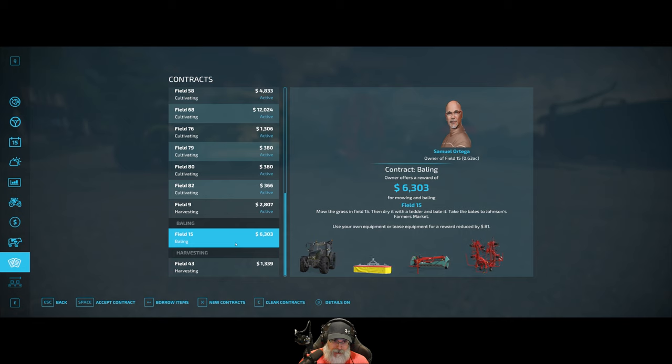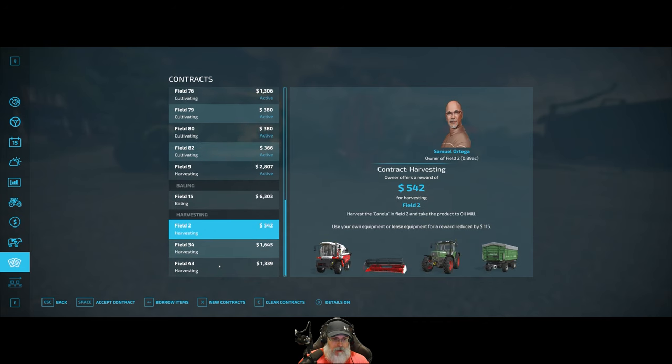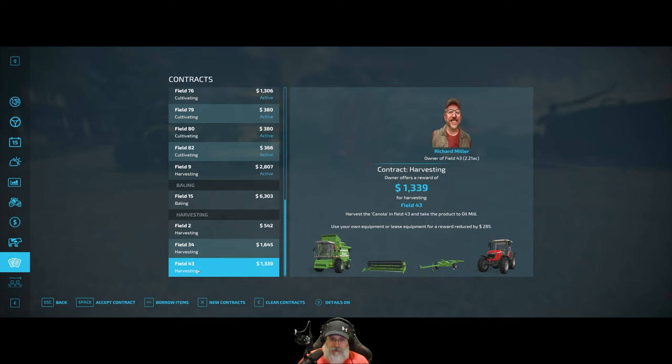We have one hay baling contract but I can't accept it and borrow the items because we basically just need the tedder from it — it'll only cost 81 to borrow all that stuff. But the problem is it won't let me do it because I have too many things in the way. If we try to borrow items it says no space, so we've got to move some stuff out of the way. I've cycled through a few times and we got some more harvest contracts.